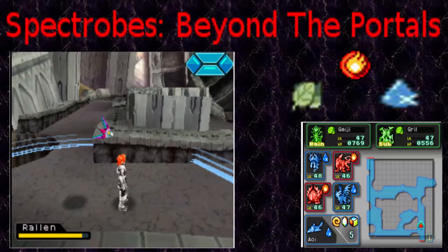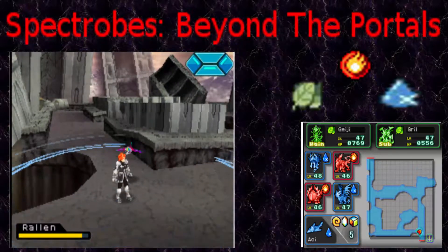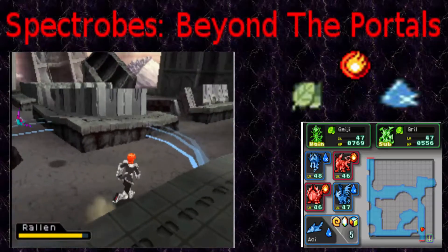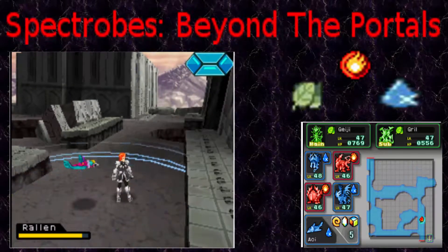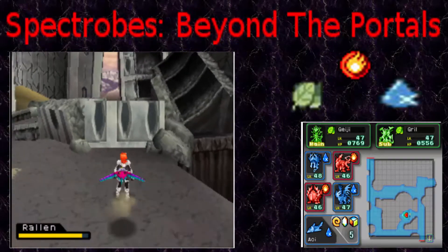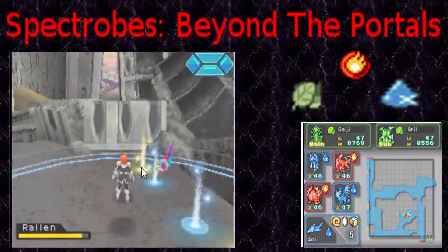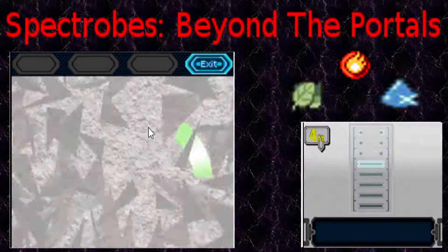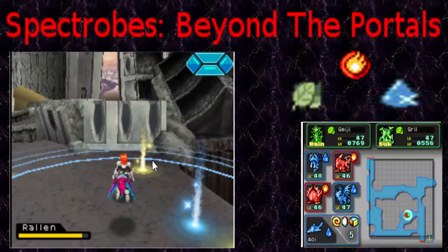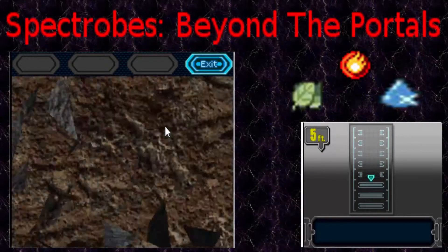So I talked about this last episode - went back and watched it. I plan on just kind of rushing through, kind of speed-running, so to speak, throughout the rest of the game. I plan to mainly only excavate Spectrobes like what I'm doing right now, and data cubes. I think I'm missing two, I believe.